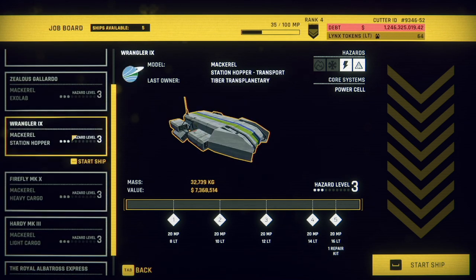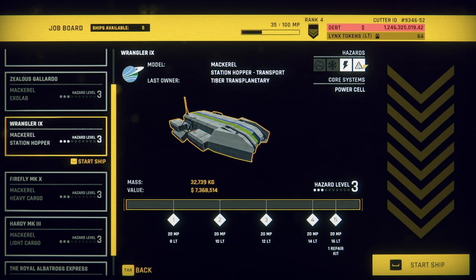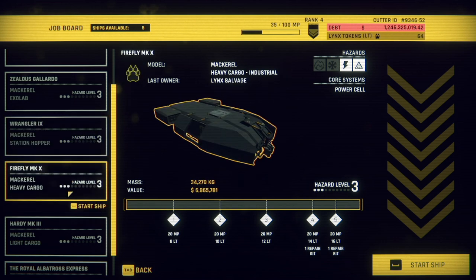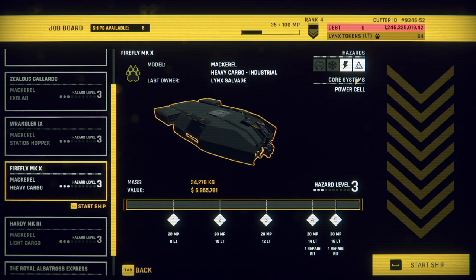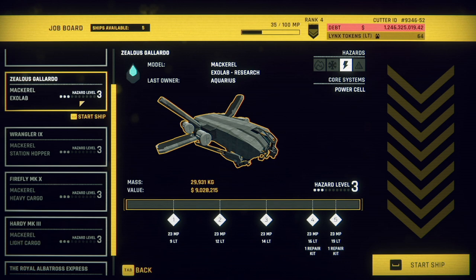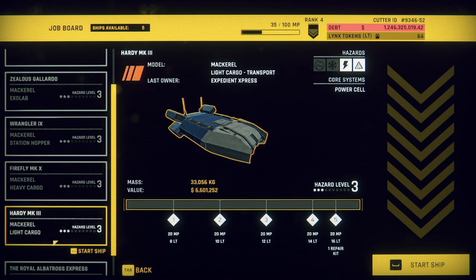Firefly doesn't look like a firefly to me. This one has a power cell hazard and that other one has one too. Well, let's go for the full hazard — I guess we'll go Firefly just based on the name. This one is 6.8 million, that one is 7.4 million. This one is 9 million and only has an electrical hazard, and it's lighter than the others.